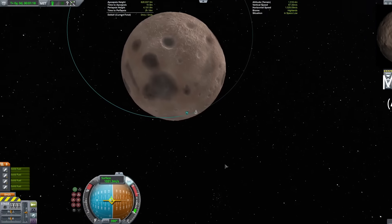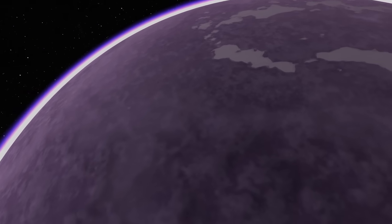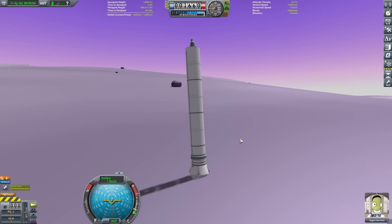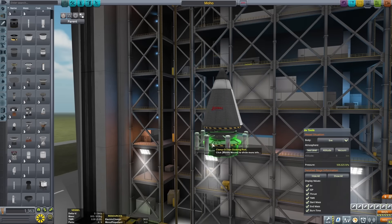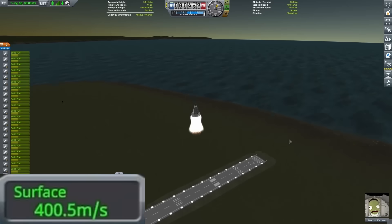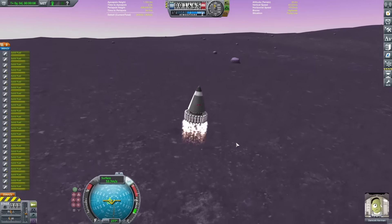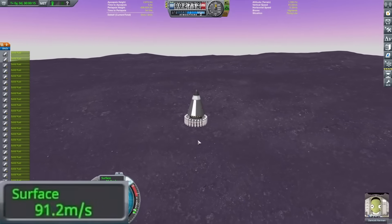With Moho taken care of, the last planet I need to worry about is Eve. Eve has a massive atmosphere, which makes rockets really inefficient. You can see me starting out by putting down one of those big rockets from before, cheating myself over to Eve's surface, and trying it out — and even this isn't able to get itself off the ground. To give myself a fighting chance, I added on some Separatrons, which have some of the highest thrust-to-weight ratios in the game. I was hoping I'd at least get something, but before I even got to 300 meters per second, they ran out.